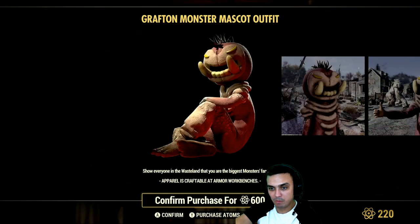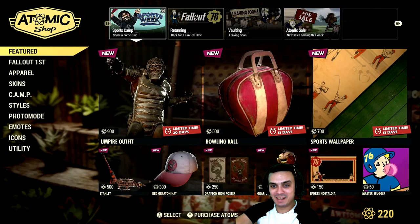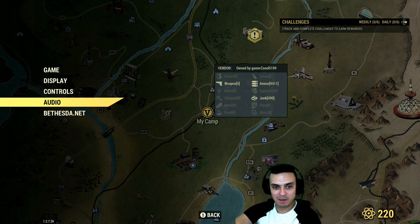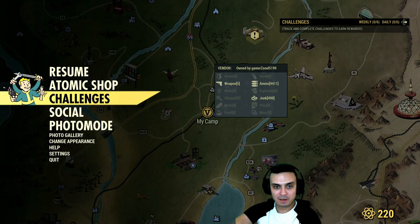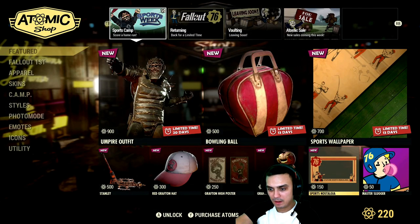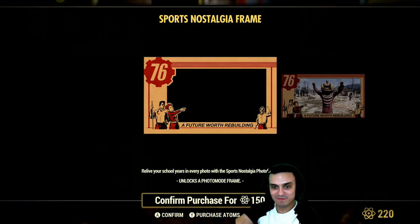I was a cap collector on PC — I don't know if I'll be a cap collector here on Xbox. Grafton High Monster Poster — okay, but it won't match my needs. That outfit — I don't know, those type of outfits are just not my thing. Bear outfits, Fastnacht stuff — yeah, this is definitely not my thing. Sports Nostalgia frame, future worth rebuilding. And Master Slager player icon.